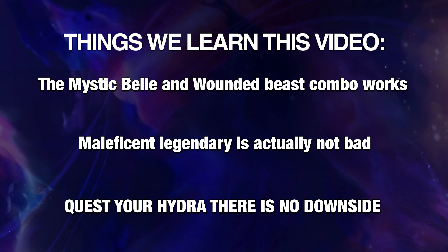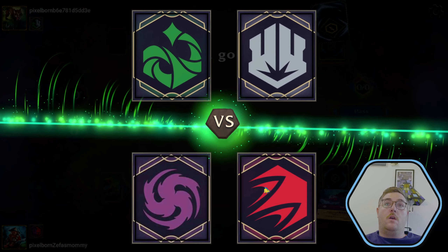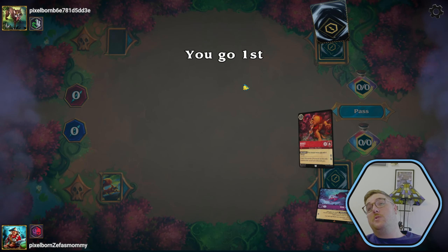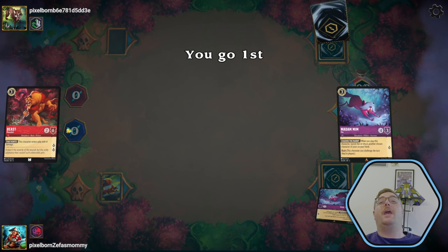Things we learned in this video: Number one, the Mystic Bell and Wounded Beast combo works. It's three damage and you get to move it — you can take out their foxes. Number two, Maleficent Legendary is actually not that bad; it can be used, but people don't seem to like it very much. Number three, quest your Hydra — there's no downside. If you're dealt damage, you get to ping that damage elsewhere. I made a silly move and didn't quest, but I think I would have won if I did.